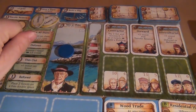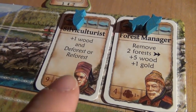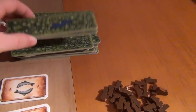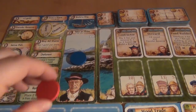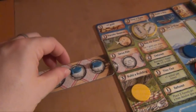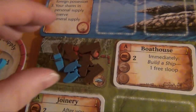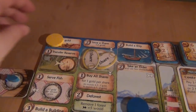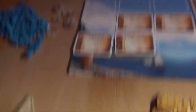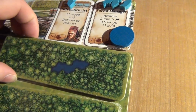Blue decides to take an elder and use him immediately — he selects the sylviculturist. He takes a fish from the table to activate him, gets one wood, and then he can deforest or reforest. He decides to reforest, taking two forests, stacking them on top of each other, and placing them on an empty double space. Red also takes an elder — the steward. He takes a fish to activate him, gets two wood, and is also allowed to transfer his reserve, so everything from there moves over into his personal supply. Back to yellow, who simply takes one gold. Blue activates his forest manager — for that he needs the final fish from the table. So once again he gets to remove two forests and gets five wood and one gold.